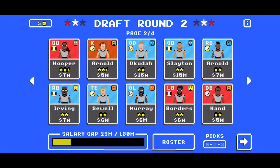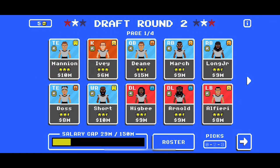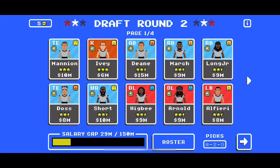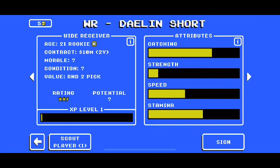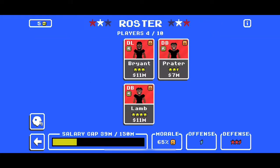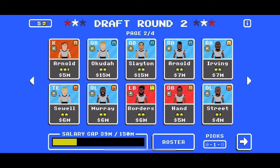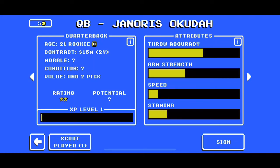Our next decision is to grab a wide receiver. We want two wide receivers and a quarterback as our next priority. We only have two picks left in the second round, so we'll likely split those between one wide receiver and one quarterback. We'll have to pick up a second wide receiver in our third round, meaning they'll be pretty terrible. We could go two wide receivers in the second round and quarterback in the third, but you risk getting a horrible quarterback. At least this way we get a decent wide receiver and a halfway decent quarterback.